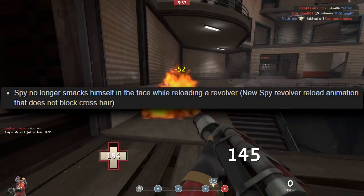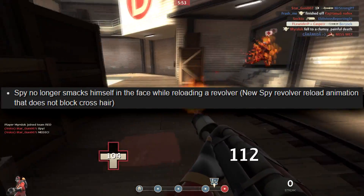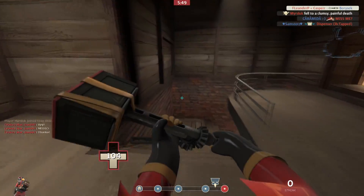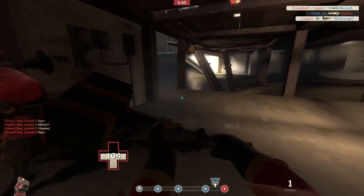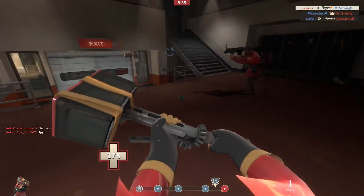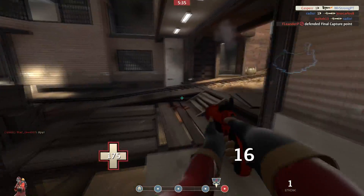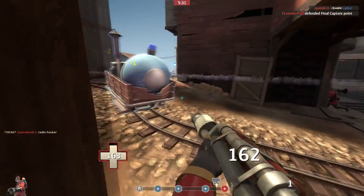Starting at the top of the list: spy no longer smacks himself in the face when reloading a revolver. What this means is the revolver reload animation — that so many scripts have come out to hide — completely obscures your screen when reloading. So if you're trying to shoot someone a few times and you've got auto reload on, you can't necessarily see that target. Now there's going to be a new reload animation that doesn't obscure your screen, which means all those crazy scripts that are out there are no longer needed, and that is incredible.